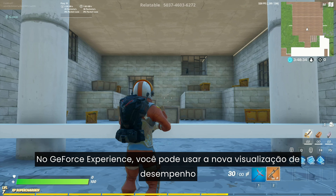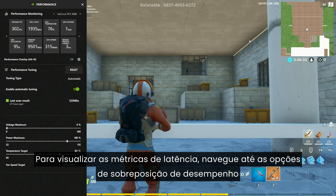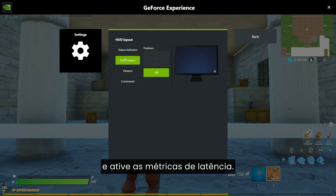From GeForce Experience, you can use the new Performance View to get real-time latency metrics. To view the latency metrics, navigate to the Performance Overlay options and enable the Latency Metrics setting.